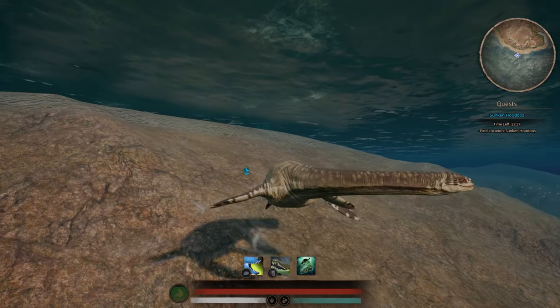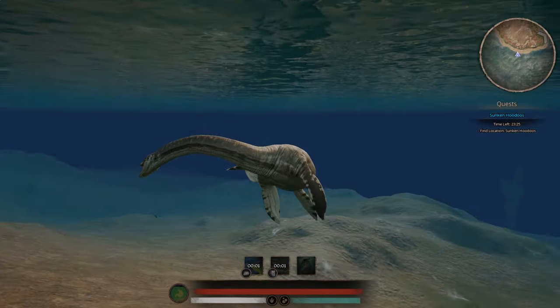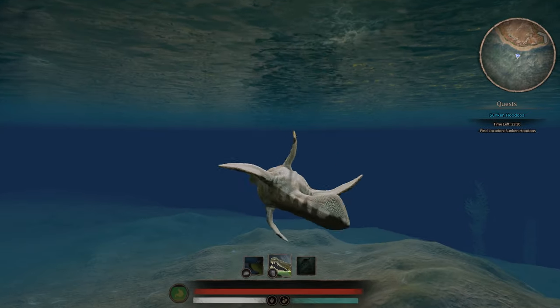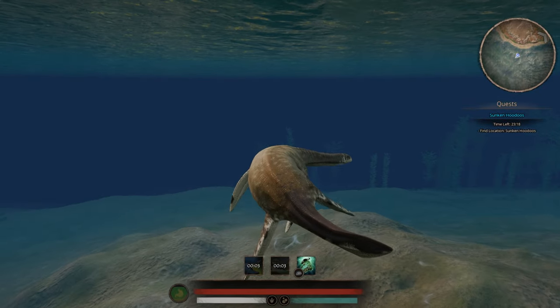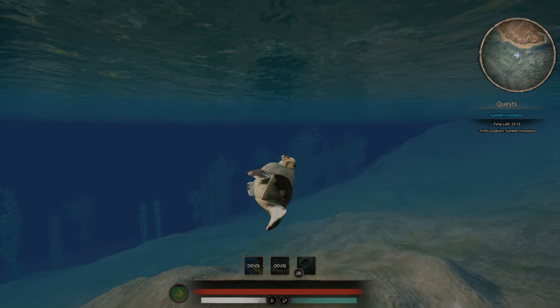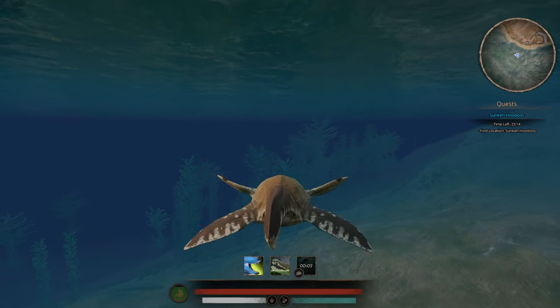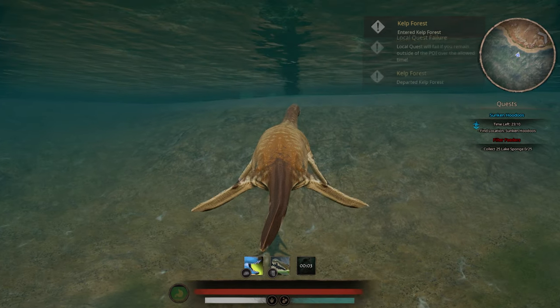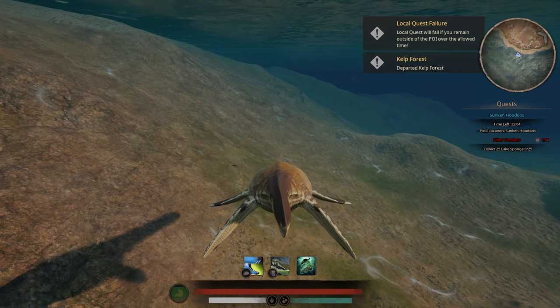Now we're going to test out his moves real quick. He has the regular bite, which I can't really get a good view of, and then the barrel roll — that one seems pretty cool. Then he has the lunge — it's like a 360-type lunge. He just rolls over while doing it, which is pretty cool.